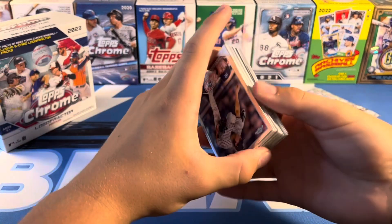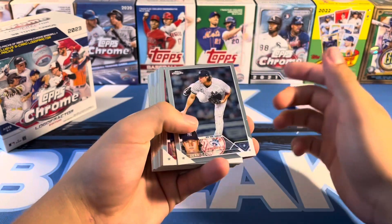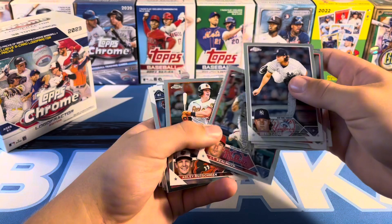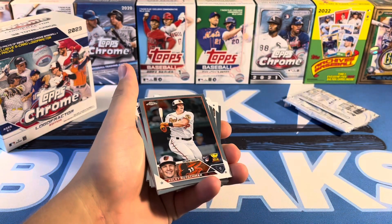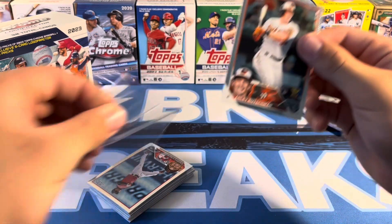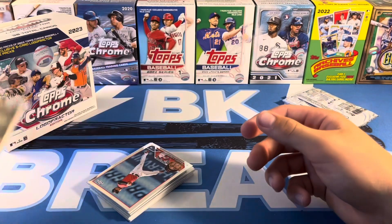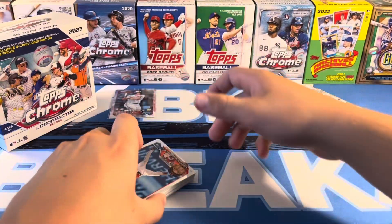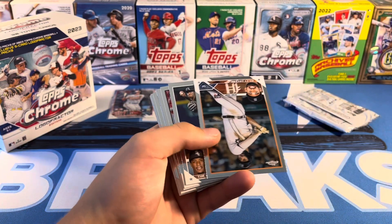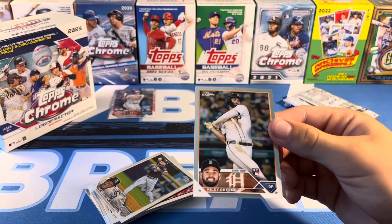Let's see what we got in these base packs. MVP card buybacks — if we get an Acuna or an Ohtani, that's about $20. There's a nice Adley, I'll take that. Jimenez, Yastrzemski, as well as Riley. Solid, solid.